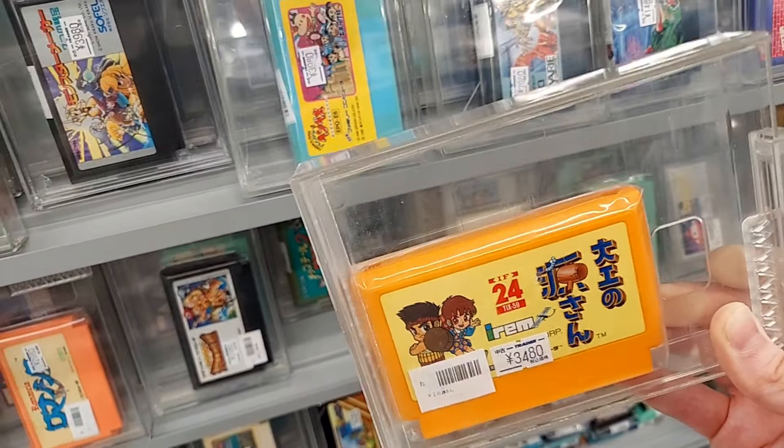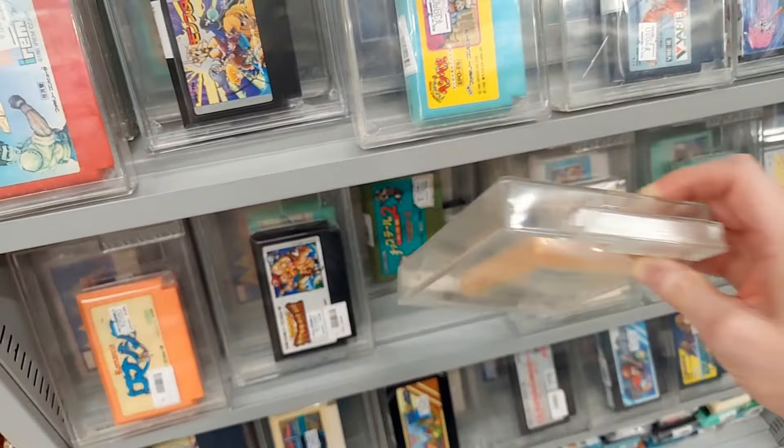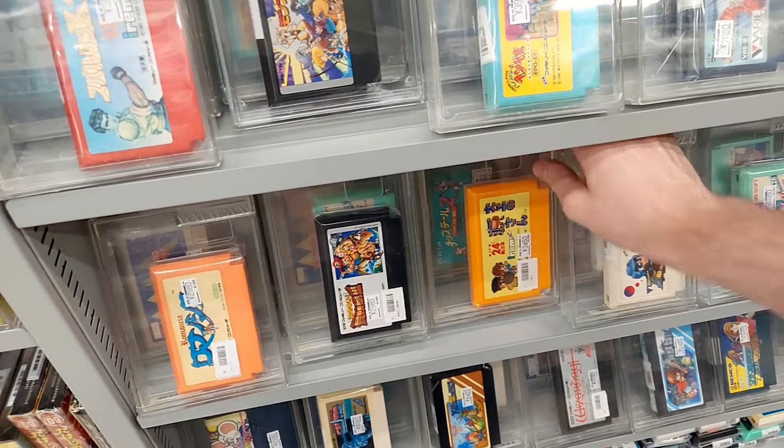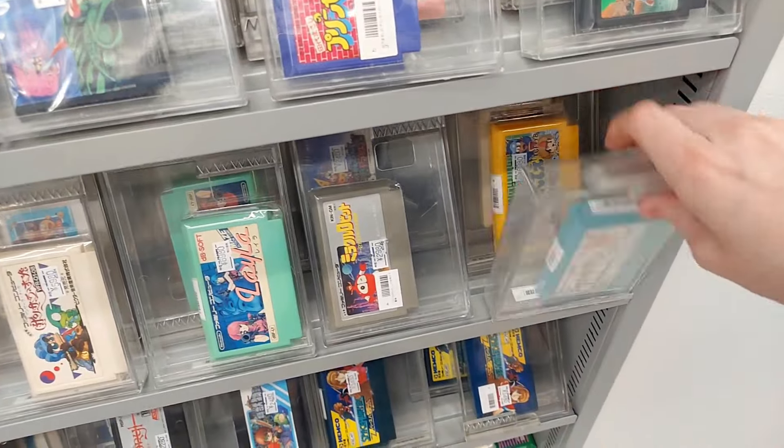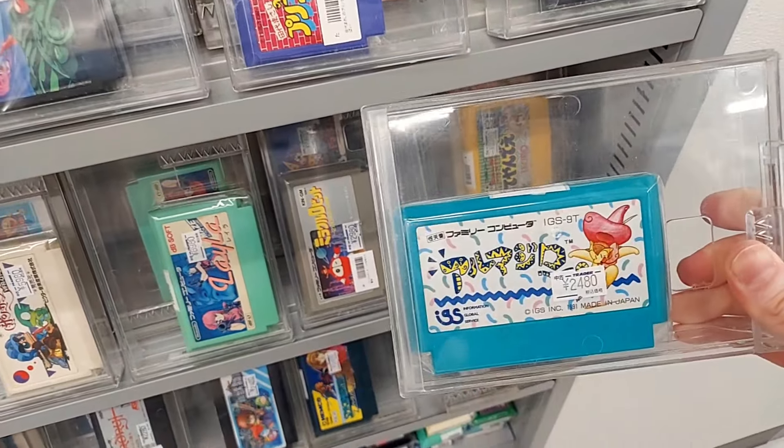3,480 yen is pretty good for Akihabara, I think. It probably usually goes for 2,000, maybe 2,500 elsewhere if you can find it. It's pretty hard to find.